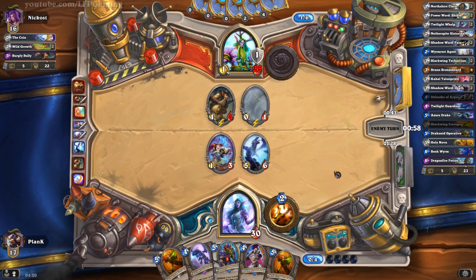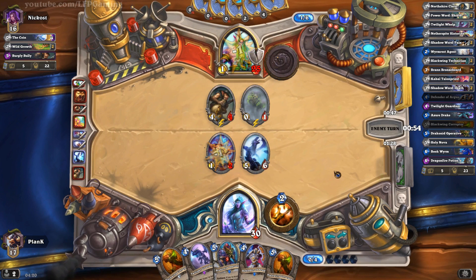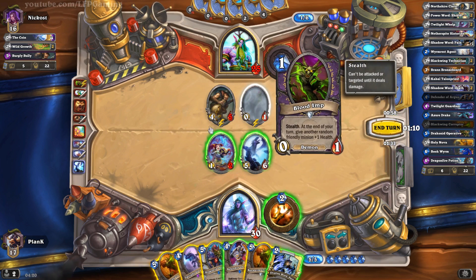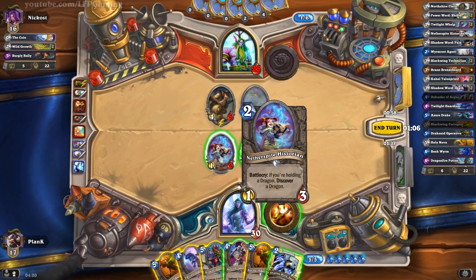Priest doesn't really have any AoE — they just have Holy Nova and the Dragonfire Potion to deal with that guy, so that guy is going to stay on the field for quite a while unfortunately. And now because of that Blood Imp I can't use my Blackwing Corruptor on that guy and then run the Netherspite Historian in there. So that Blood Imp is really quite a big irritant right now.